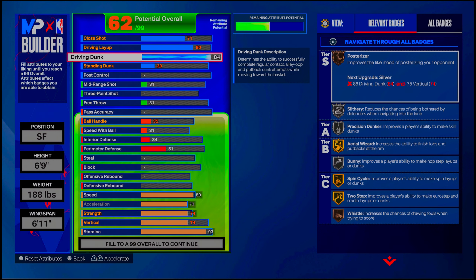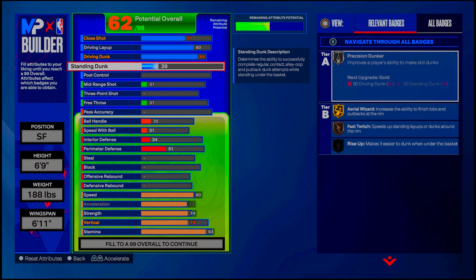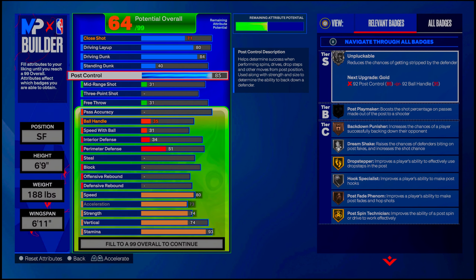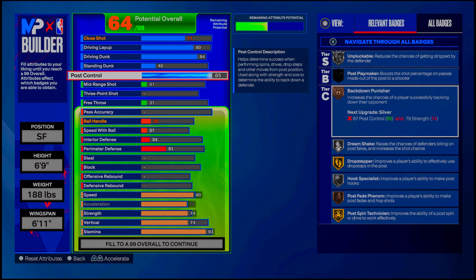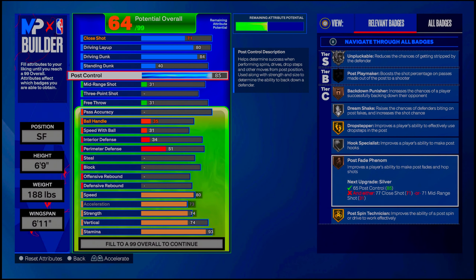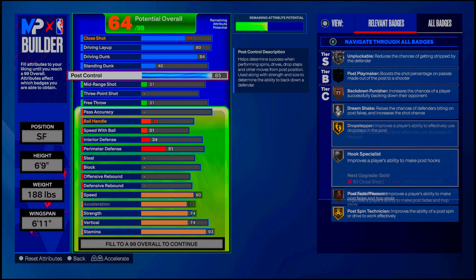You don't have to hit starter three — just get the LeBron James dunk package and you'll have a quick drop animation. Go up one on the standing dunk so you can have the two-handed standing dunk animation. On post control, go to 85 so we can get post fade phenom on Hall of Fame once I put in mini magician. We also get post badges like back down punisher, dream shake, drop stepper, hook specialist, and post speed technician — all on this build.